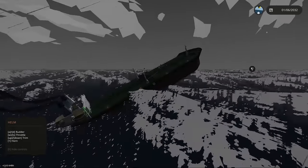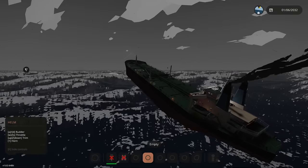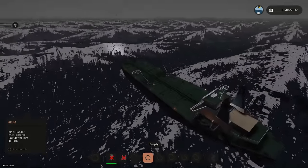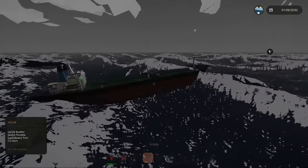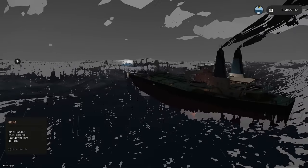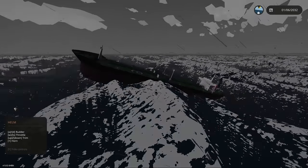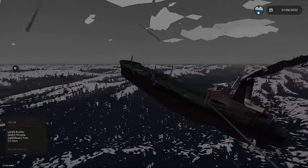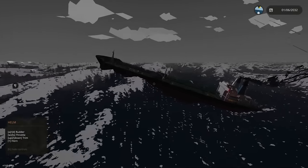These waves are just keep getting larger — they're like twice the size of the ship. They look like mini tsunamis. We're completely in the air right now. We need to throttle down because we're getting airtime. Oh, it's completely crashing over. Imagine being a small fishing boat in these waves, or doing this on the Queen Mary or Titanic — that'd be insane!